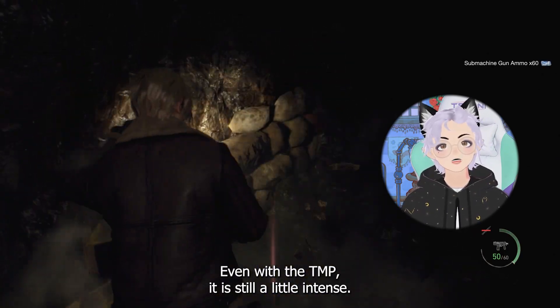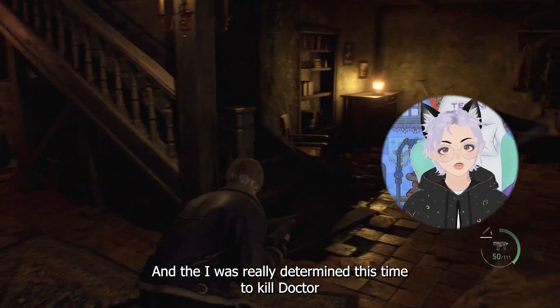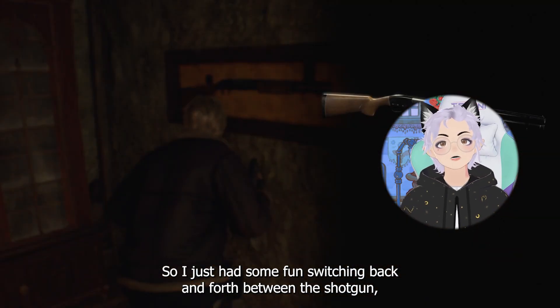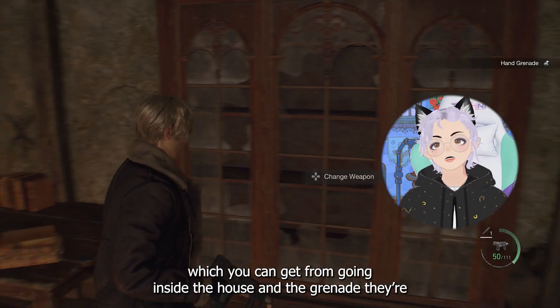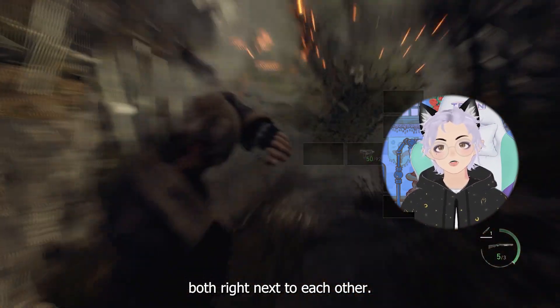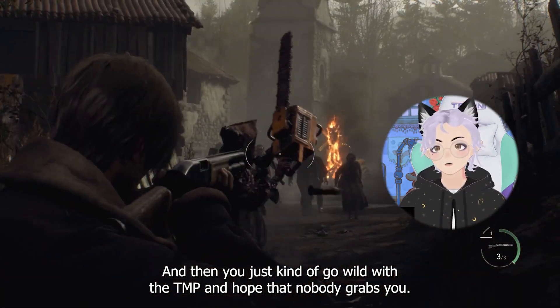Even with the TMP, it is still a little intense. I was really determined this time to kill Dr. Salvatore because he has gotten me a couple times already. So I just had some fun switching back and forth between the shotgun, which you can get from going inside the house, and the grenade — they're both right next to each other. And then you just kind of go wild with the TMP and hope that nobody grabs you.